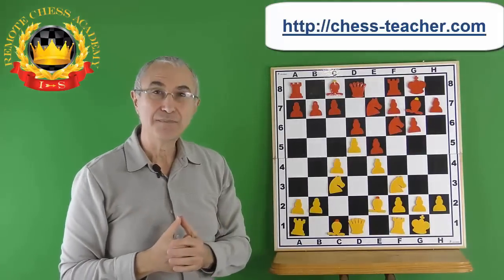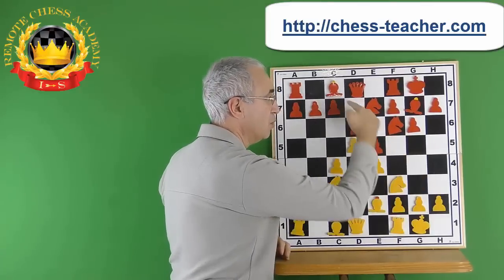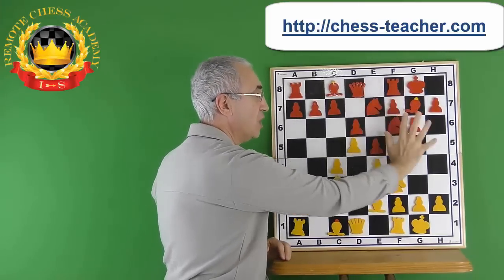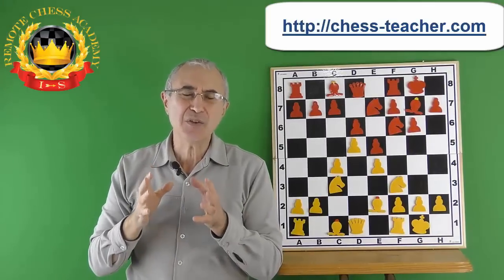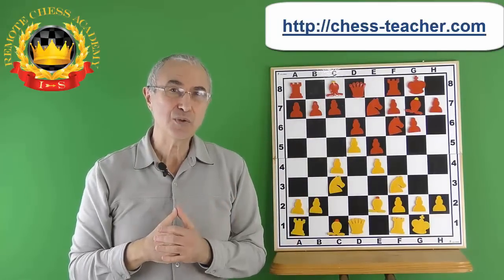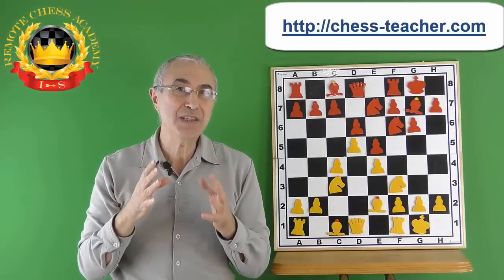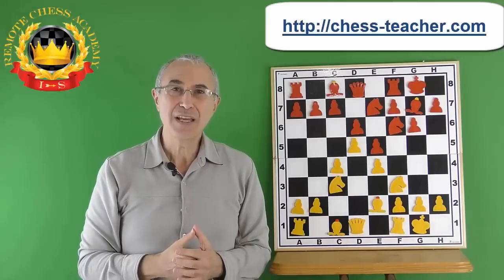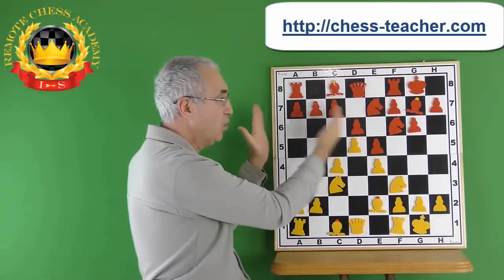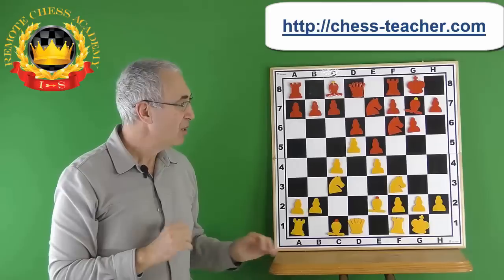What about attacking on the king's side? Looking at Black's position, this bishop is pointing towards the king's side. The queen can potentially come out as well, and the two knights, the bishop, and the rook are all on the king's side — Black has a great concentration of forces there. If White decides to attack over there, White is attacking a stronghold, and Black's chances of repelling and counterattacking would be much better. Look at the pawn on d5 — it gives more space to White on the queen's side. It's quite clear that White has more space on the queen's side.